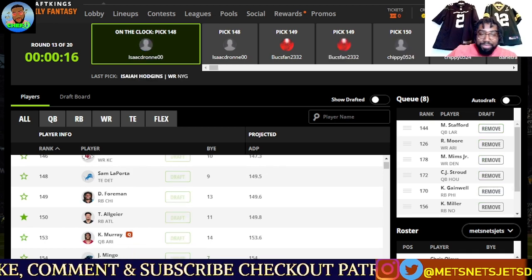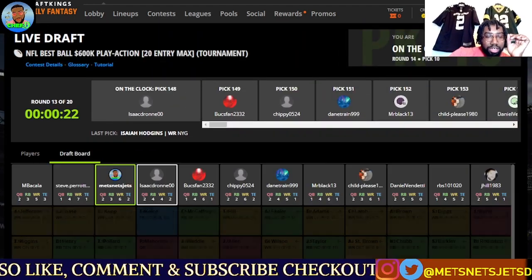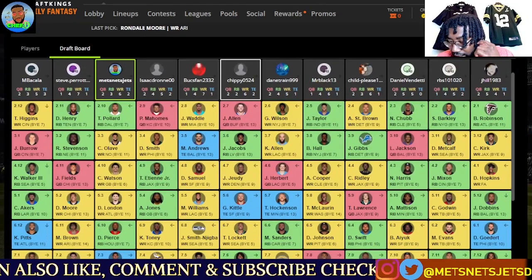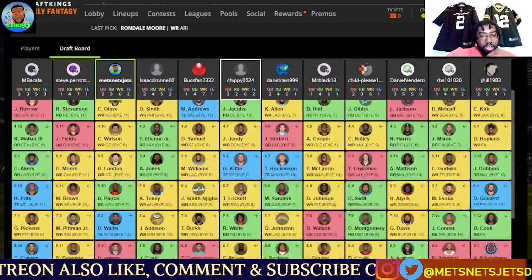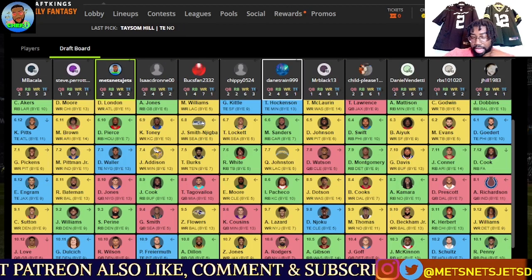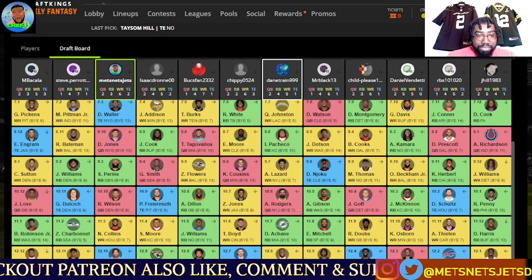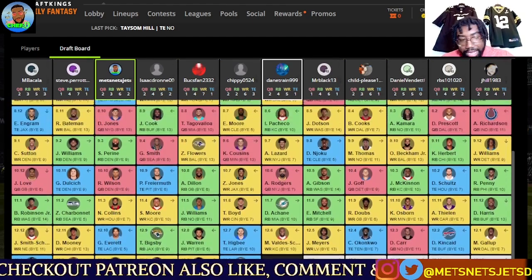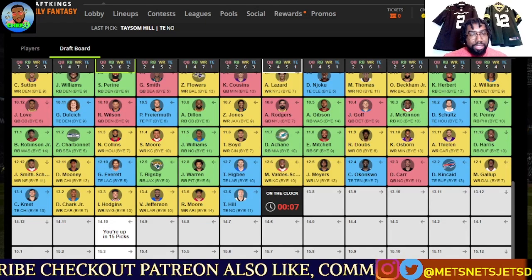It's going to be insane in Week 17. I love this draft right now — I feel great, putting a masterpiece together. I already know what I want, I know the pressure points. Boom — Isaiah Hodgins. Now I need to get Mims on the way back around. We have beautiful correlation: LA Rams and Giants, the Chargers, and the Chargers-Broncos. We have a piece of the Chargers — the only piece available. We're going to make sure we grab CJ Stroud in the Houston game.